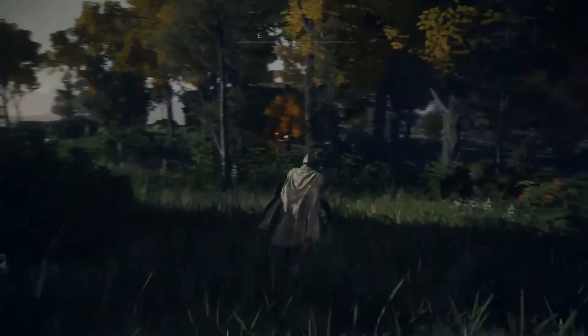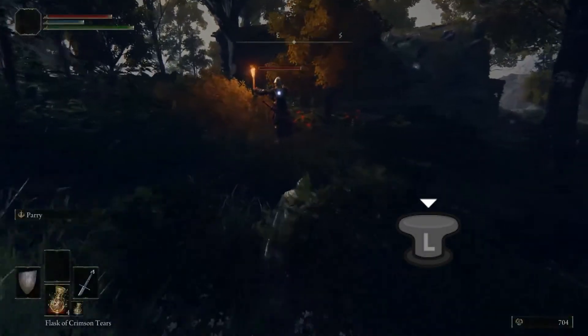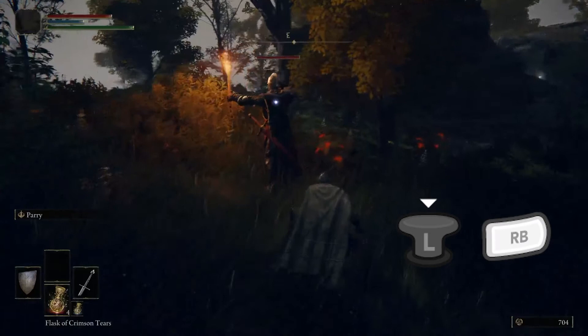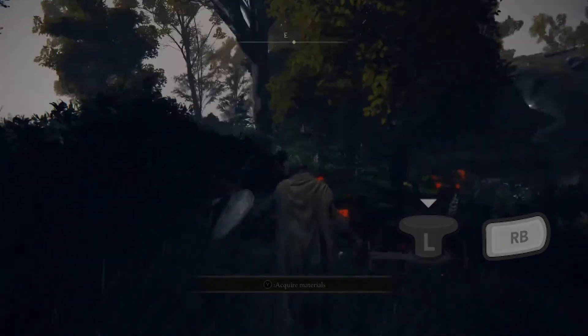Number 9: Stealth and Backstab. You're able to carry out stealth attacks by crouching with L3 and walking up to enemies from behind for a backstab with R1 or right shoulder button. Don't underestimate their value when attempting to clear out mobs.